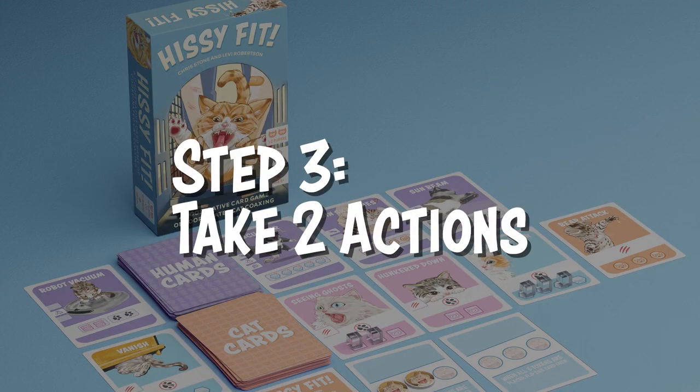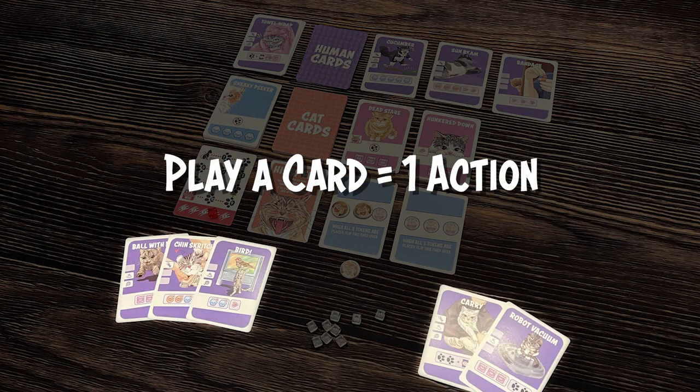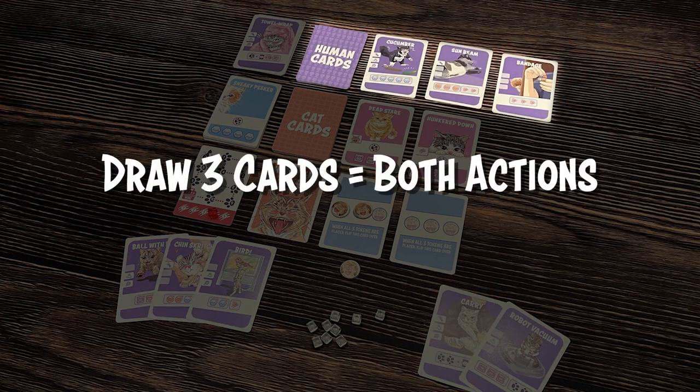On your turn, you get two actions. The choices are: draw a card for one action, play a card for one action, or use both your actions to draw three cards.